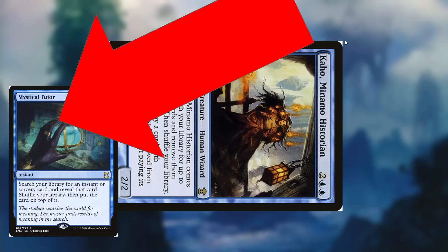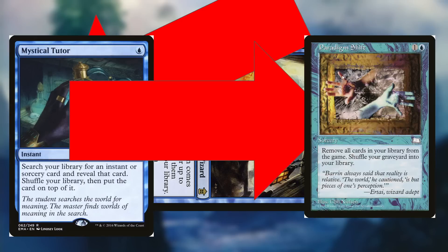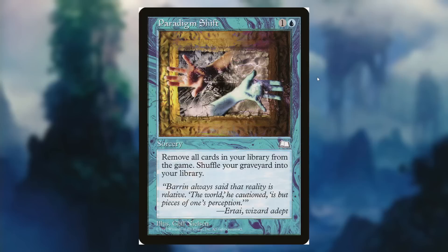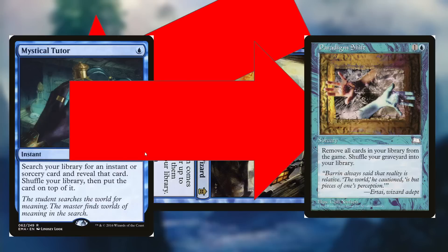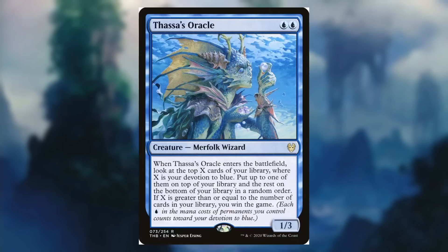Then she's going to tap and use the ability to activate Mystic Tutor, which will then get us Paradigm Shift, which is then going to remove all cards from our library from the game, and then we shuffle our graveyard into our library, making Mystic Tutor the only card in our library. And then we just play Thassa's Oracle, and we win the game.